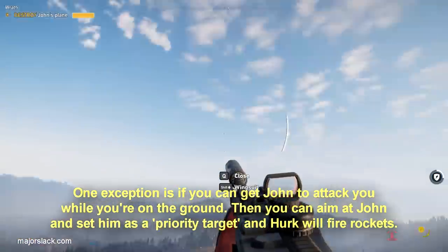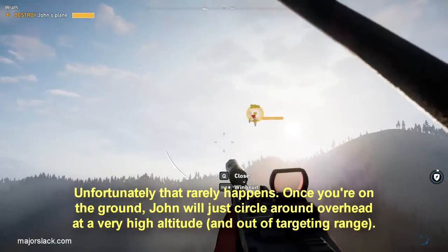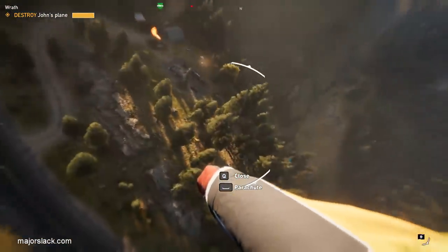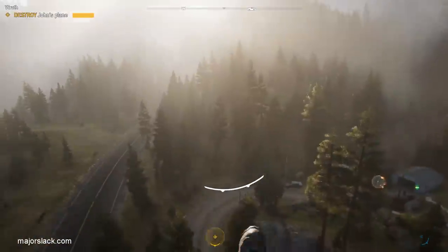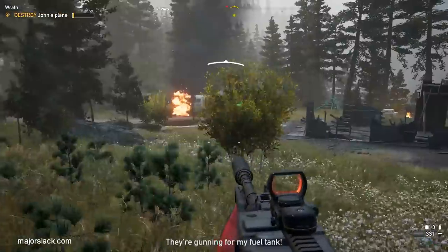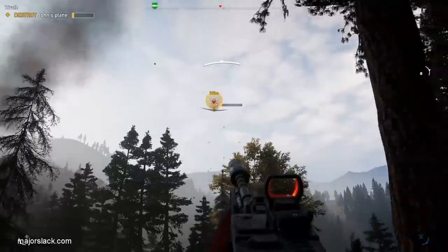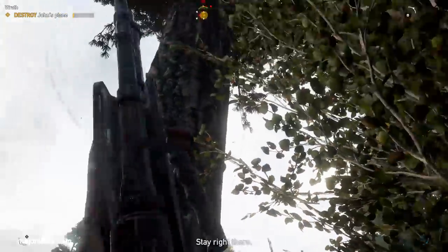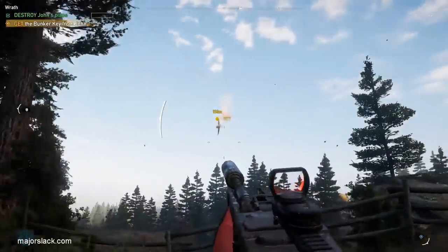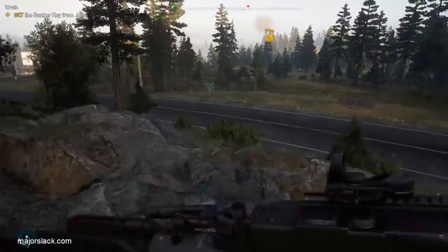Parachuting down and targeting John like that. Here I just activated my wingsuit because I was afraid that John was going to run into me, and then pulled my parachute again. I hear that little bap-bap-bap sound — that could be related to the rocket launcher because I only hear this when rocket launchers are in play. Bam — got him. And that's it. Herc shoots him down. And it's that easy. But like I said, it's not a slam dunk — sometimes Herc fails, but I think it's more reliable than Nick.